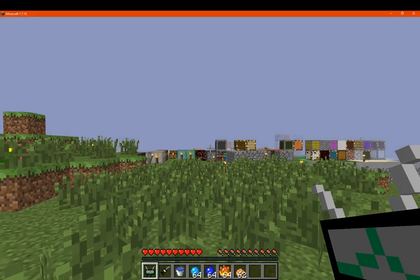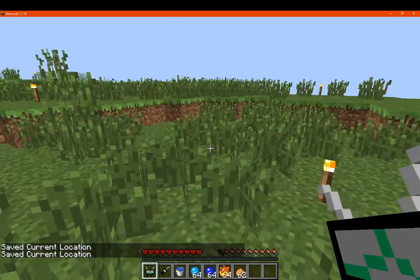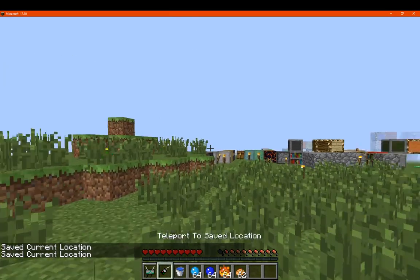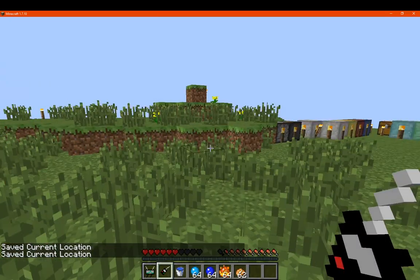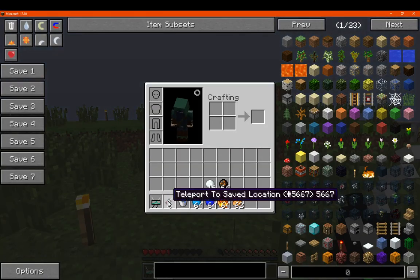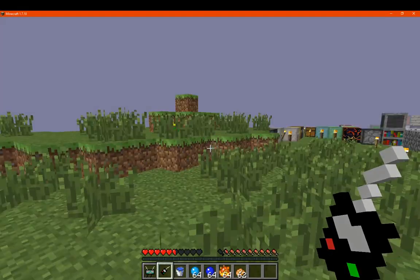So you pretty much just select a position — I'm obviously just surrounded by grass — and if I teleport it'll teleport me back there constantly. It'll still work the same as enderpearls where you still take damage of course.